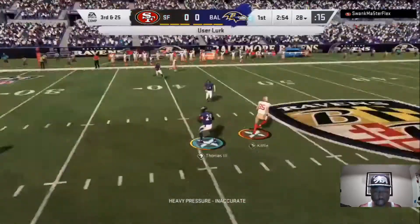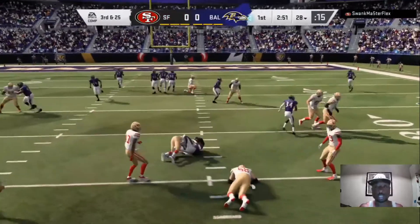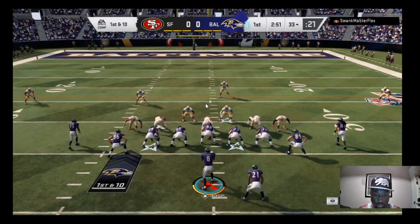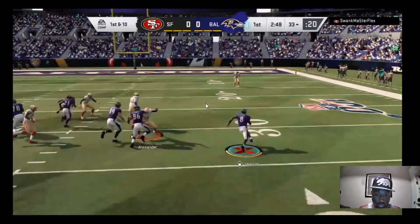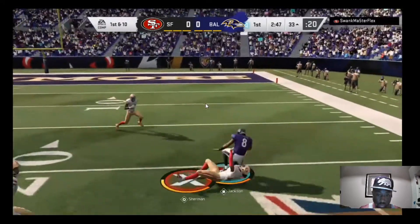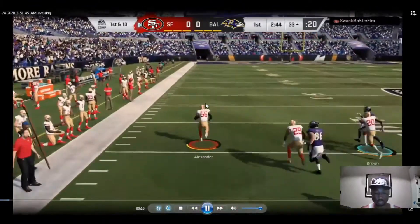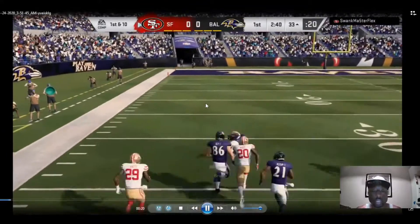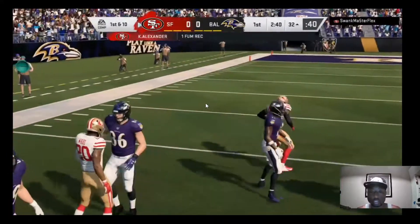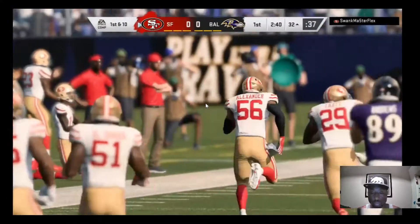I love these spread formations. Whenever I go against spread formations, I send the heat — that's like my favorite. And the first thing I did was fumble the ball, man. So I get a good stop on him, I got a good yard line. After that good interception, then this happens — it's just crazy.